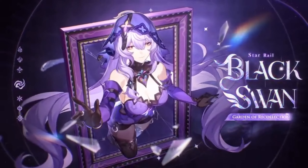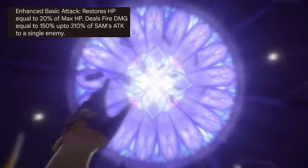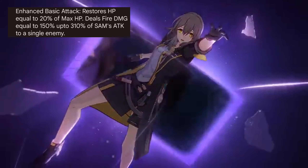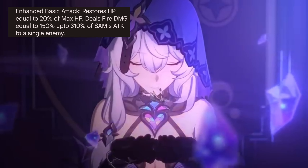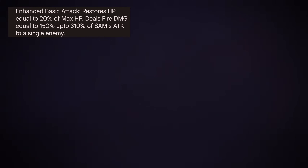The countdown has its own fixed SPD of 90, and the cost of ultimate is 240, which is a bit high. While in the complete combustion state, Sam cannot use the ultimate. Enhanced basic ATK restores HP equal to 20% of max HP and deals Fire DMG equal to 150% up to 310% of Sam's ATK to a single enemy.